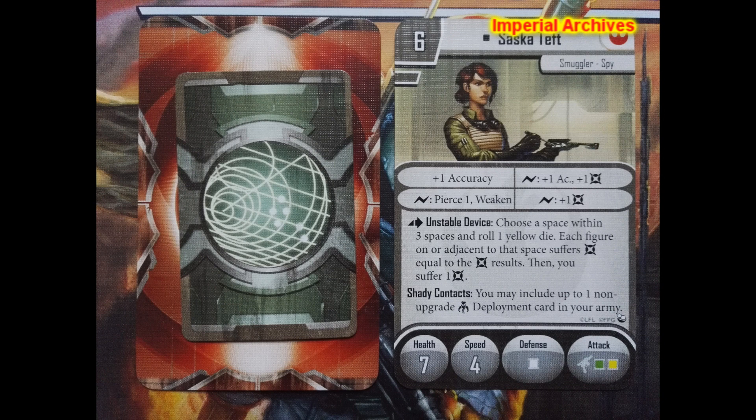She uses an upgraded blaster and with it she has access to some nasty double surge bonuses too. They consist of another plus 1 accuracy with plus 1 damage — great to power up your attacks — and Pierce 1 along with disrupting Weaken and an additional plus 1 damage to finish off her opponents.